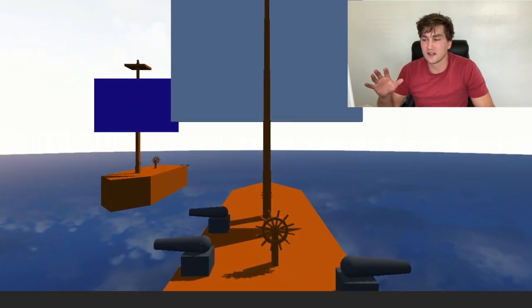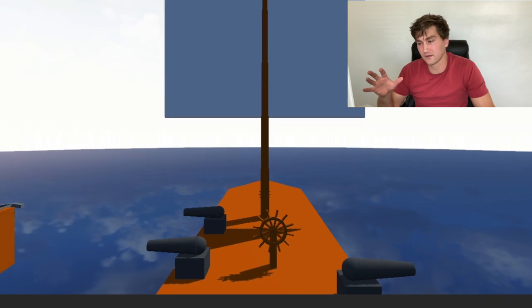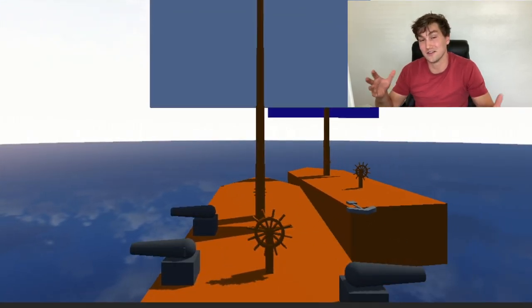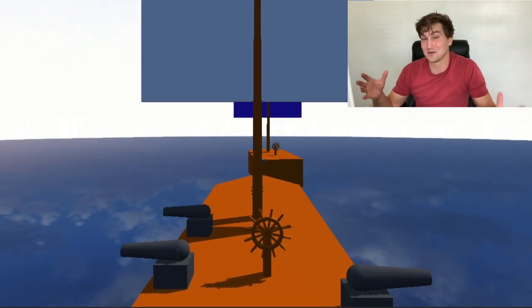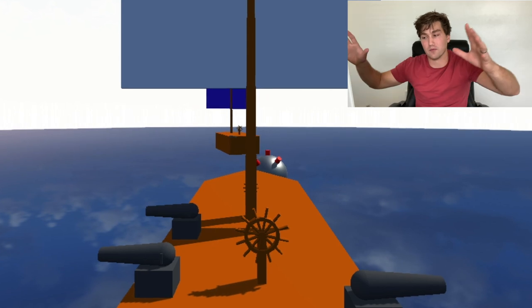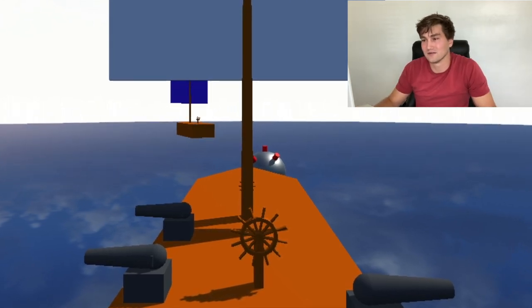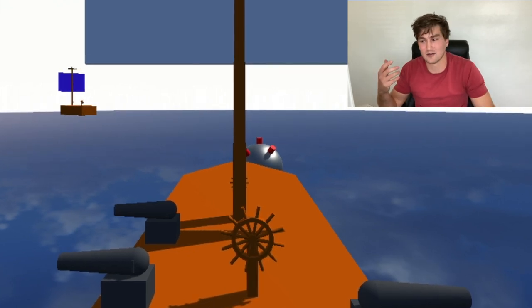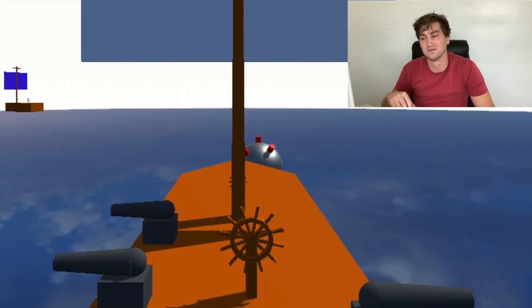Once he gets in front of you, he tries to turn and get in front of your ship. We can see that the physics are working, so there are going to be ship collisions — something to worry about. Here he goes, he's in front of your ship, and boom — there's your bomb that spawns right in front of you. If you were to run into that, your ship's going to take damage, and then he just spins off.